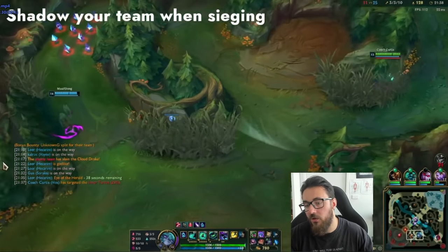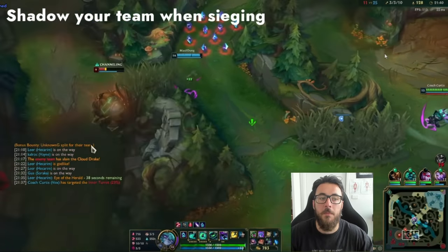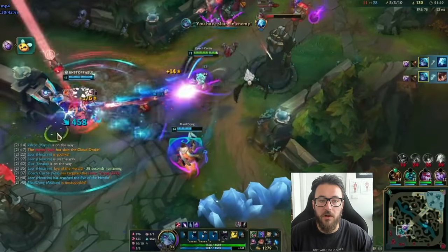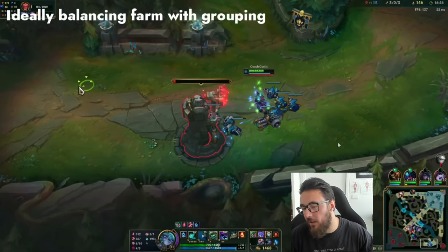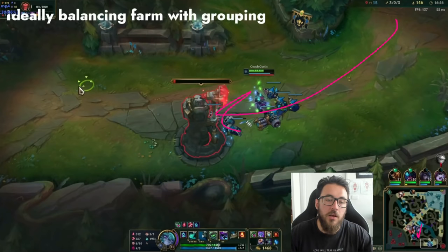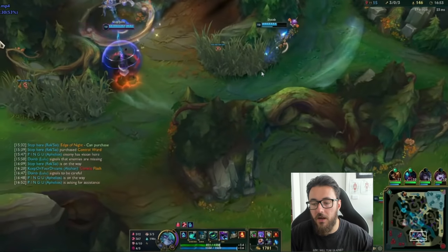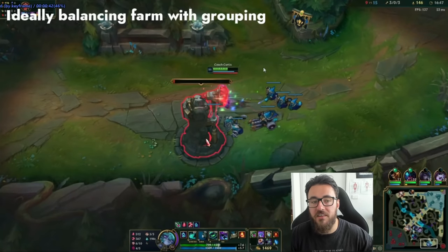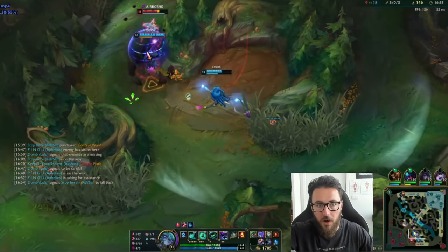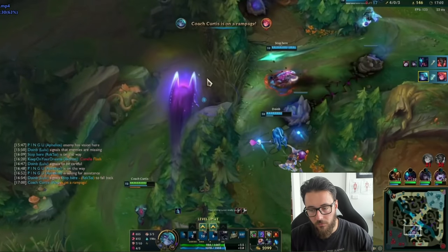When your team is sieging and a fight is about to happen, shadow your team off to the side. Sweep around the corner, sit off to the side, and if they fight the tower you'll have a beautiful dive window to clean up. Ideally you're balancing farming with grouping. In a perfect world: go to the side lane, your team hovers temporarily, you collect the wave, get the tower, then shadow them - shove the wave in and hover your team. If it looks like there's a potential fight in the jungle, go to the fight. You're not mindlessly split-pushing - you're not an Echo, Fiora, or Tryndamere. Shove and move to get the best of both worlds: a little farm and the ability to flank and come in late to fights, which is completely fine with Vex.